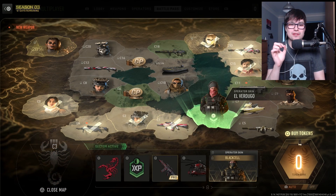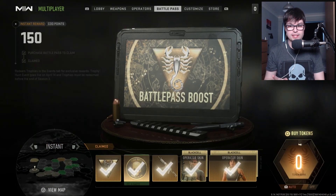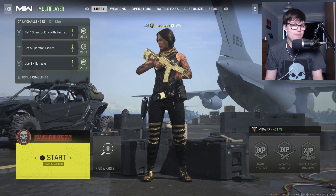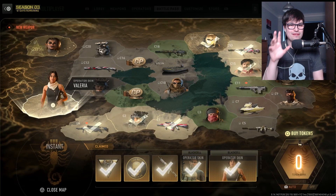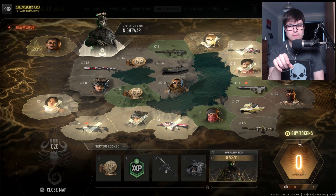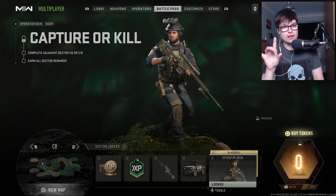In terms of the skins, I personally like the Valeria Black Cell skin when you first start — I just like it, it's a nice skin, it looks cool. That's why I've got it as my lobby operator. Something about the hair for some reason. But in terms of the actual area here, there is one at C8. Let me show you the operator skin — this is the operator skin for Soap.